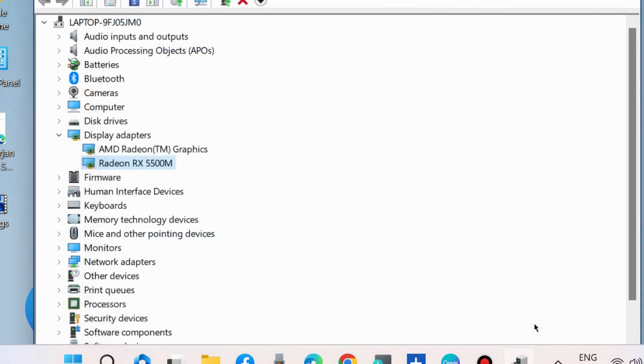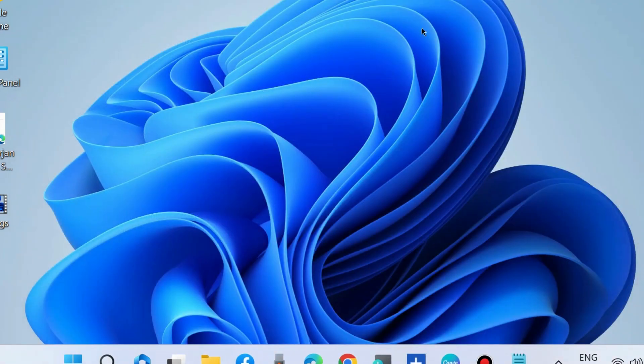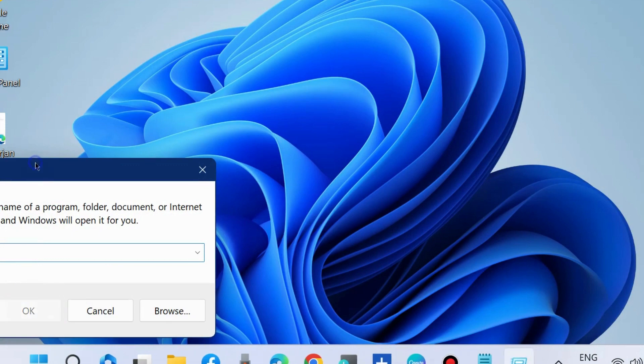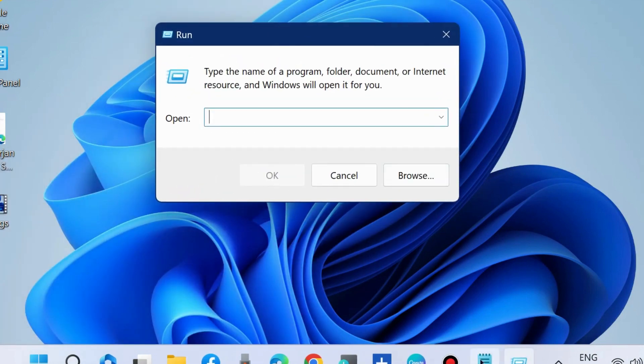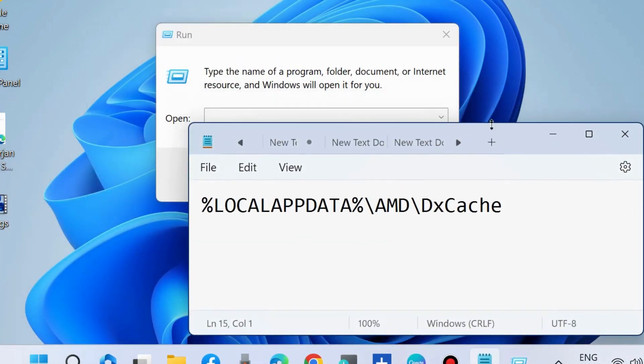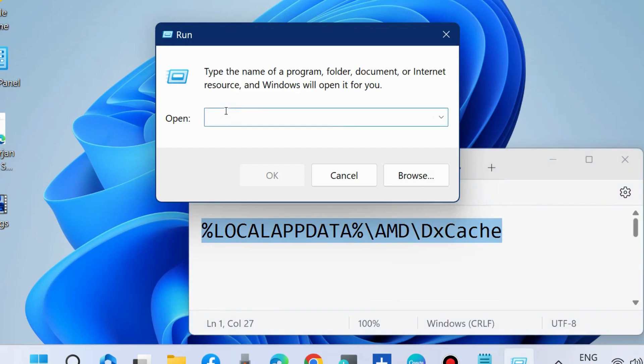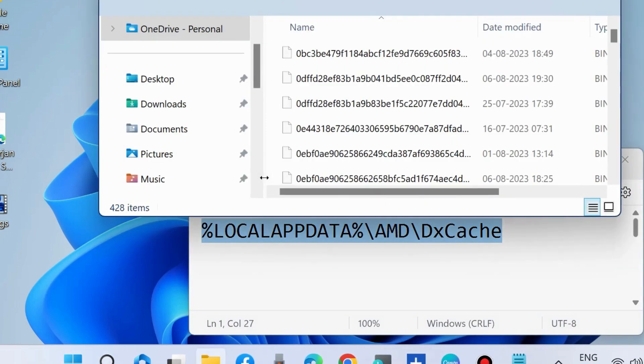The next method to fix this issue is to press Win + R to open the Run command box and clear the GPU cache. Type the relevant command in the Run command box to clear the cache of the game folder.